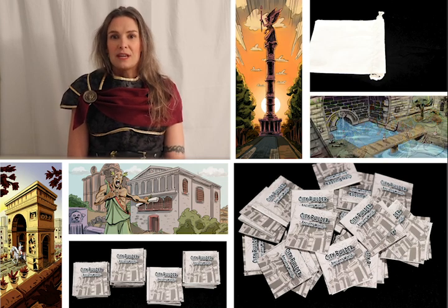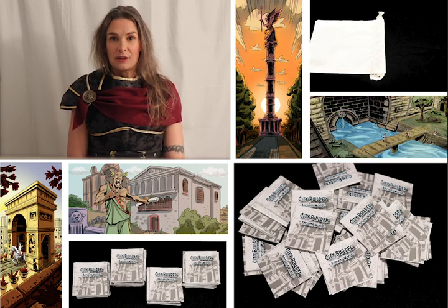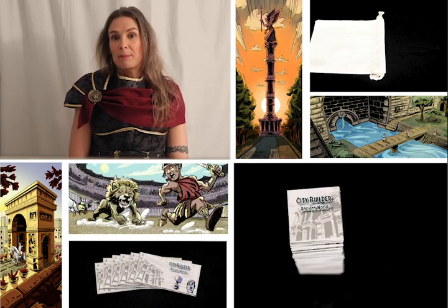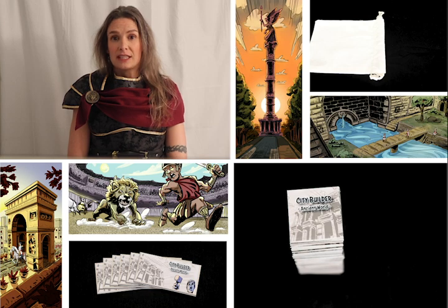The first thing you should do is gather 15 random city tiles per player and mix those together to form a tile stack. After that, you'll need to prepare the draw bag by placing all of the small commoners inside.